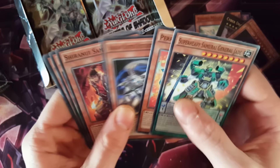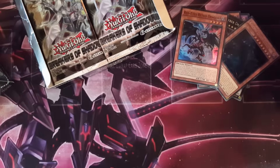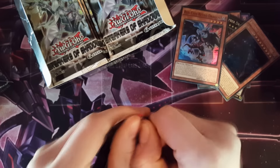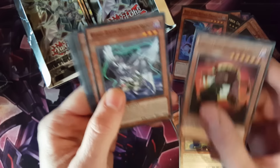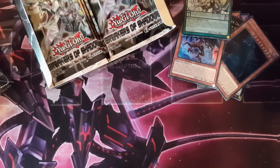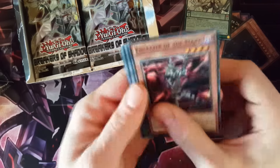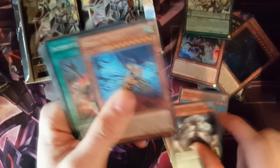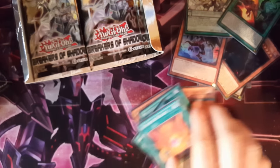Those cards again. Red-Eyes Retro Dragon — I swear they're going through like zombie, metal, retro and they're going to do dancing dragons. I think it's literally mostly dragon and warrior type figures, like the Busters. We got Master Pendulum of the Draco Slayer. We're not going to review all the cards at the end — we're just going to go from one box to another to see what the pull ratio is in this set. Interrupted Kaiju Slumber. The Kaijus are sick, I love that whole Kaiju thing.